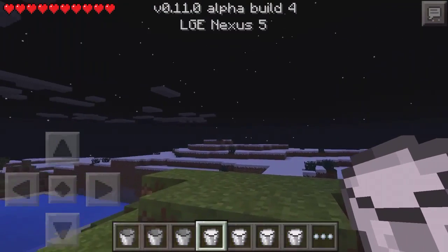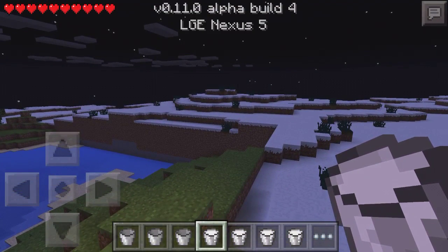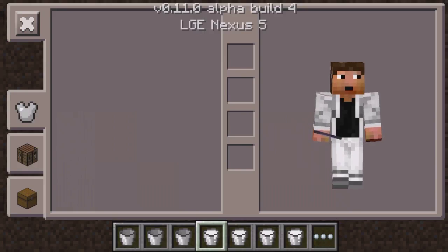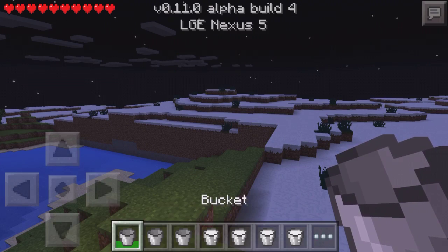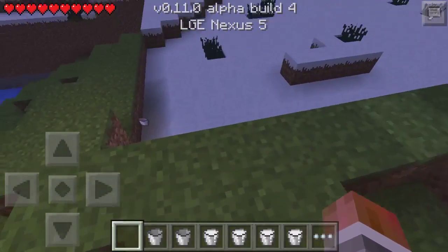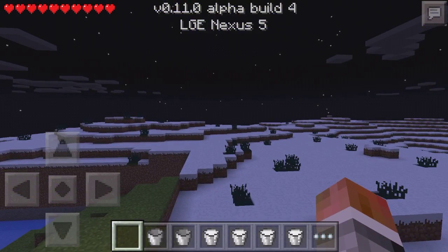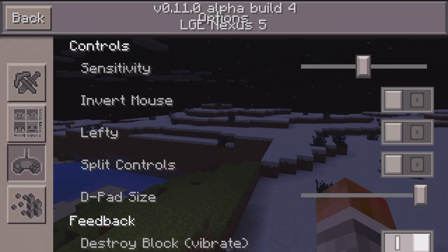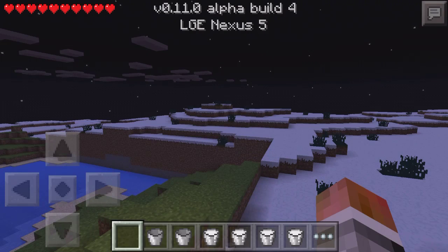Now for the bug fixes in build 4: sleeves are now properly rendered in first person view. Next, fixed potion duration rendering for high values. Also fixed some gamepad menu issues — I think that's the part where the gamepad UI would appear too small for no reason.